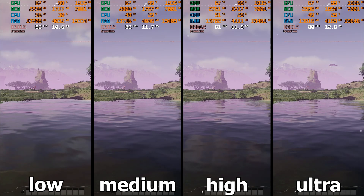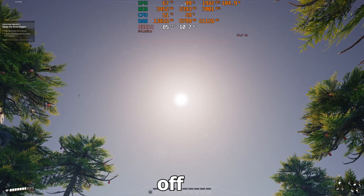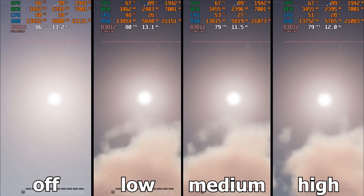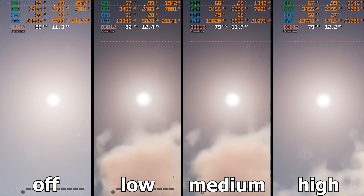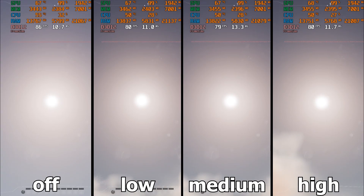The next setting is cloud quality, which determines the quality of clouds. In off mode there are no clouds; by going to low, clouds are created, and in subsequent modes only their quality increases with no other specific change. The largest performance difference is going from off to low — with clouds turned on we see an 8% performance decrease, which is undoubtedly worth enabling. I recommend medium settings. It is really difficult to distinguish between medium and high especially when you are playing, and testing this was difficult because the game world has a day/night cycle and a weather cycle.